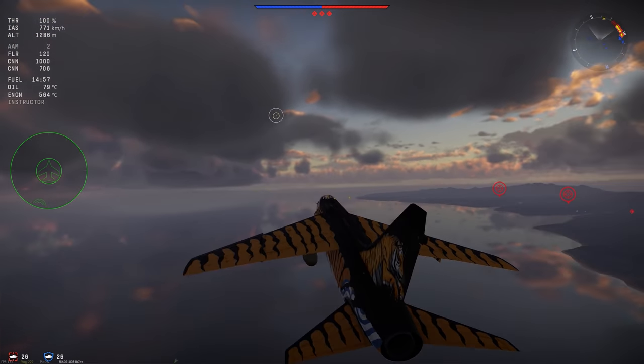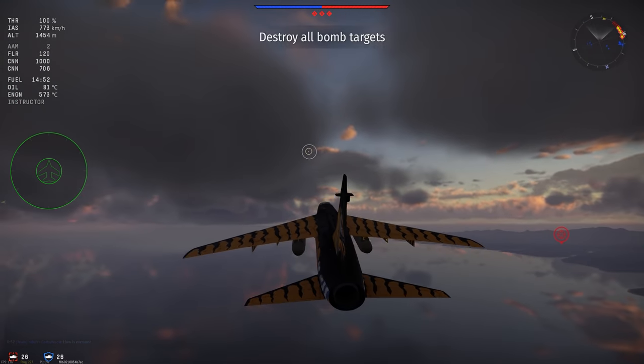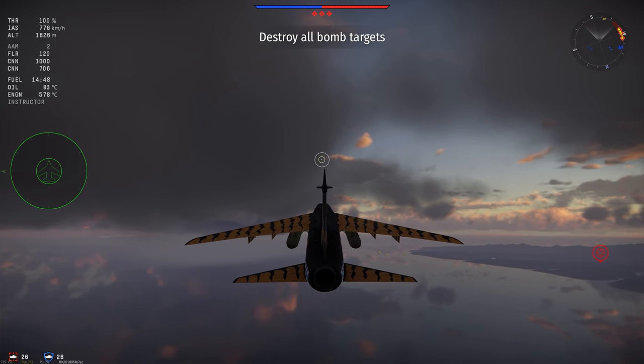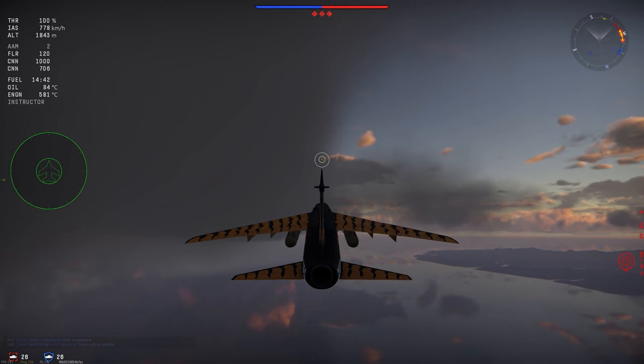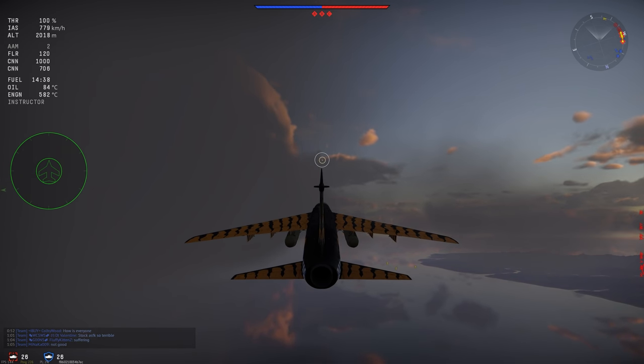We're going to climb to the left this time — I usually climb a little to the right. The A7D has a fantastic pair of gun pods and they do a hell of a lot of damage. Even with 500 rounds of 30 mil in each gun pod, you've got plenty to deal with, especially if you're going head-on with something.